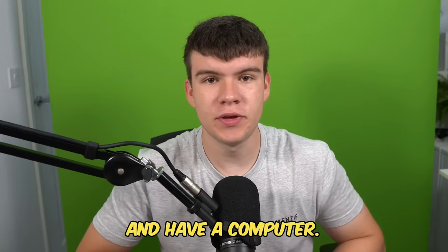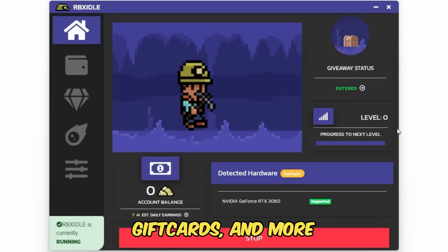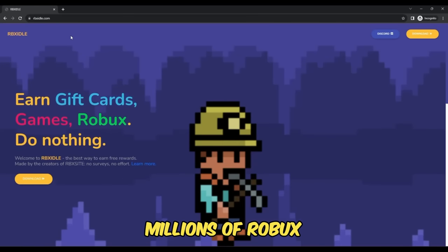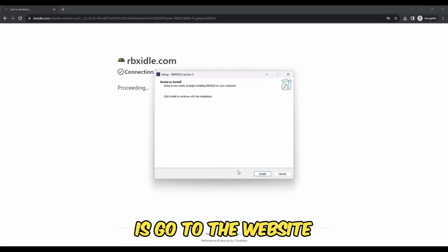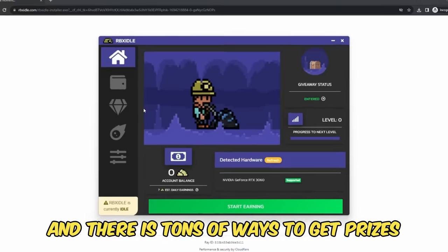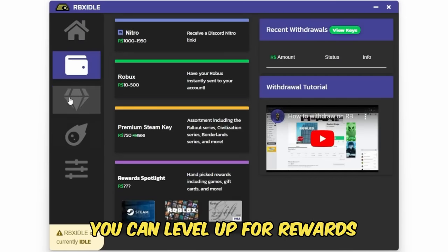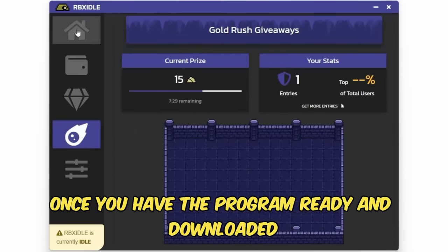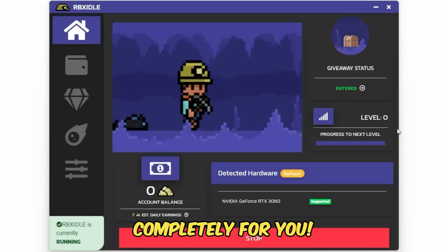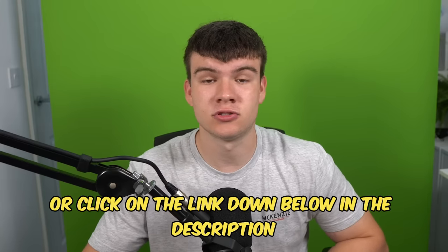But if you are ever in need of Robux and have a computer, go ahead and check out RBX Idol. This program allows you to earn Robux, gift cards and more with simply a computer. This program has over 100,000 downloads and has already given out millions of Robux to a lot of players. All you have to do is go to the website and click on the download button. You can earn with any computer and there are tons of ways to get prizes such as Robux, gift cards, Steam, Discord Nitro. You can level up for rewards or win prizes in Gold Rush giveaways. Once you have the program ready and downloaded, you guys can click on start earning, and this will make your computer do the work completely for you. Head to rbxidol.com or click on the link down below in the description and in the comments.